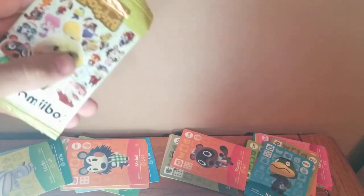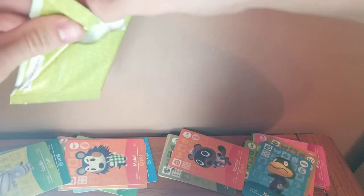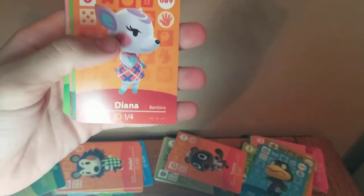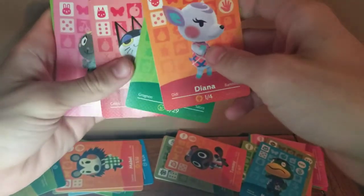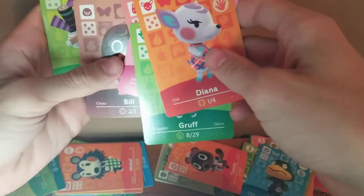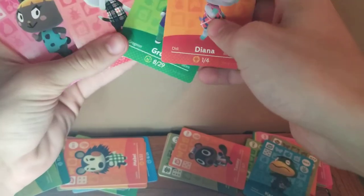Another pack — comment down below who your favorite villager is in Animal Crossing: New Horizons, and if you're not into the game I suggest getting into it! I never even played any other Animal Crossing games until this one, and now it's one of my favorite video games ever. Opening this one: Diana — people like her a lot, I'm curious how much she sells for. Gruff, a goat. Punchy — what a good villager, another dreamy that people love. Bonbon. Bill — another good one, he's a funny villager I like a lot. And Sahara. My top two from this pack are Diana and Punchy. This is a really good pack — Bill, Diana, and Punchy, three very good villagers.